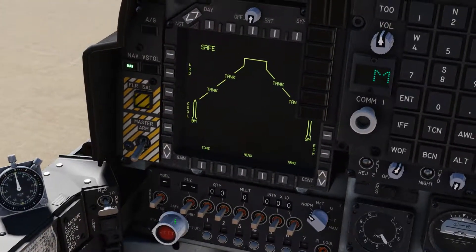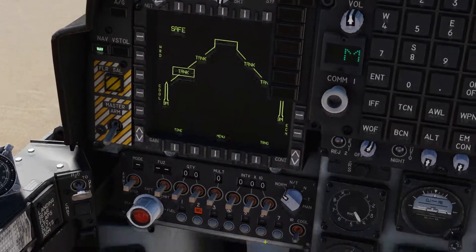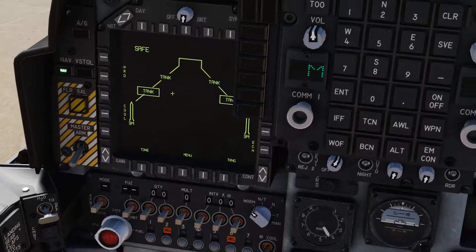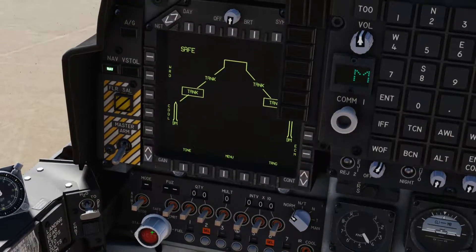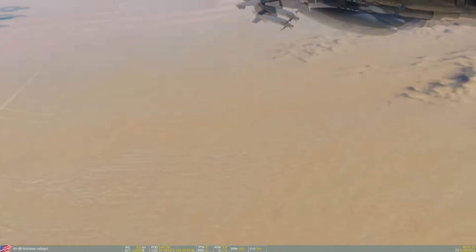So we come back around to station mode. In station mode we can click individual tanks to select which ones we want to get rid of and then jettison them. And away they go.